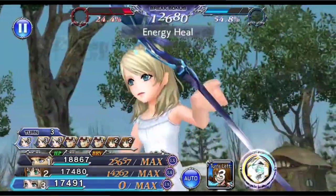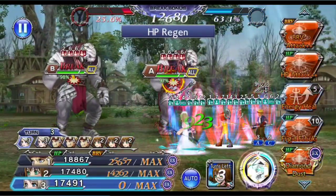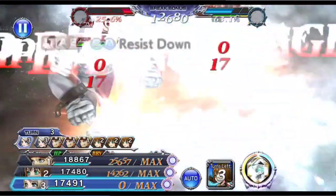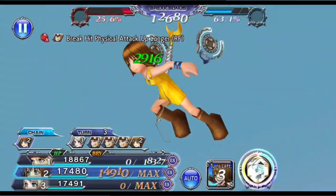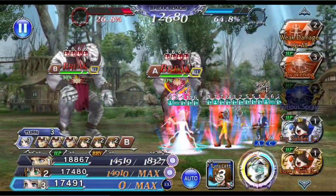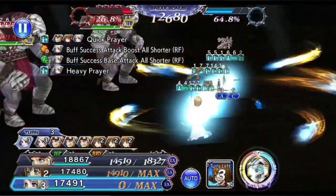Once quick prayer has been applied, the next order of business is to wait until Selfie gets her turn again so that I can kick her out and get Ursula to come back in. In the meantime, I'm filling the force gauge meter with Lona Freya. Before ending her turn, you want to make sure that the force gauge is at 100%, that her BT aura is up, and you have at least 2 uses of energy heal remaining.